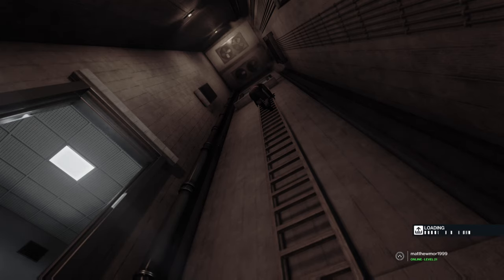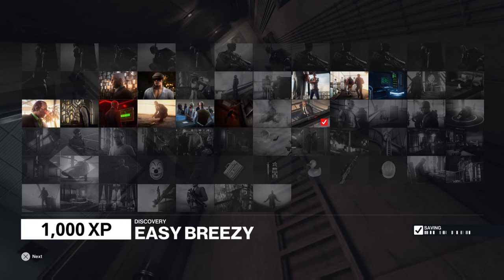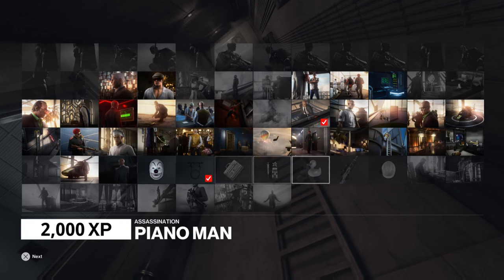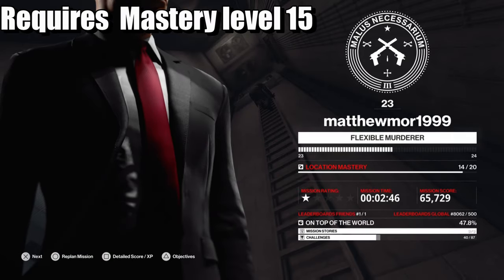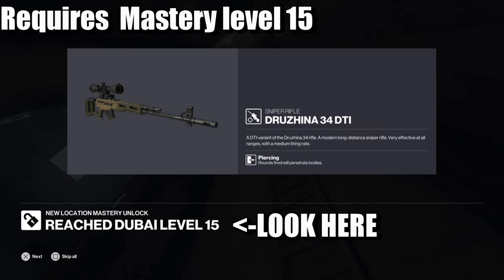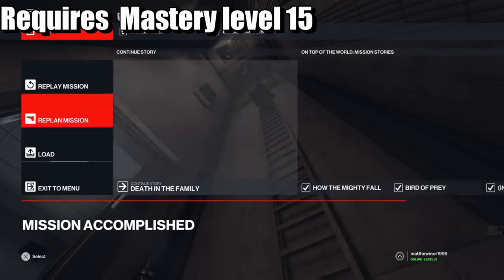What is up guys, from Scud Busters, and today we are on Hitman 3. This is how you're going to unlock the sniper for the first time — your first sniper. You're going to go to Dubai, because this is going to be the earliest you can get it: Level 15 mastery. As soon as you get Level 15 mastery on Dubai, that's when you unlock your first sniper.